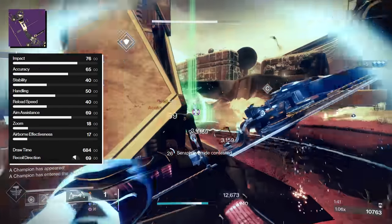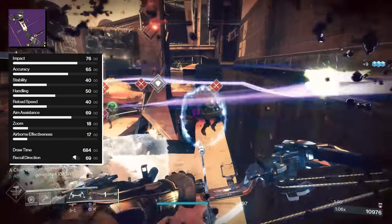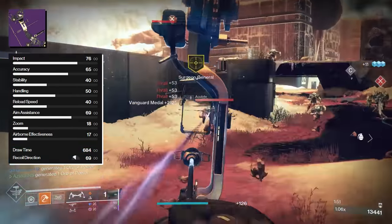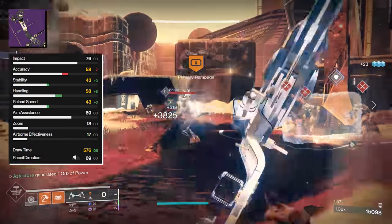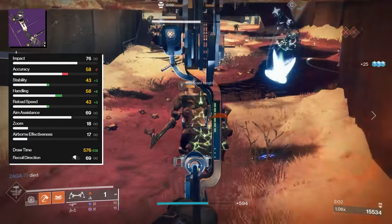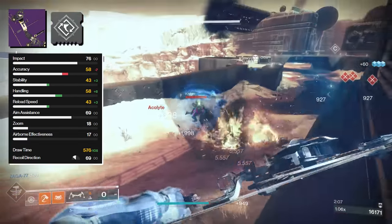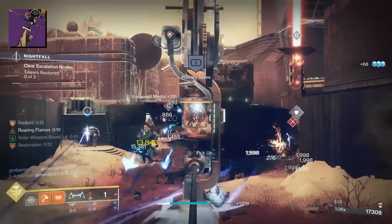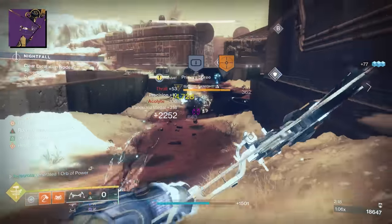The one stat I personally really care about with bows is draw time. For this bow and other precisions, they sit at a base of 684. The lowest possible draw time you could previously get on a precision bow was 576. This is the first time we've been able to bring a precision bow's base draw time below 576 — because of the adept draw time mod, we can bring this down to a whopping 540. That's only 40 milliseconds longer than the minimum draw speed of a lightweight bow, and personally I still prefer precision bows.